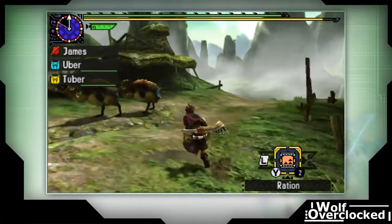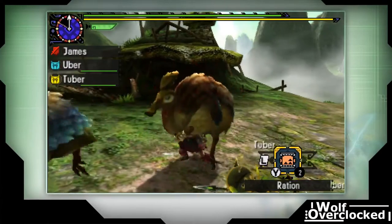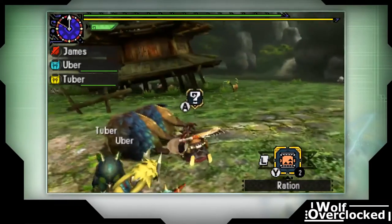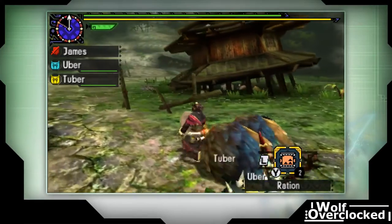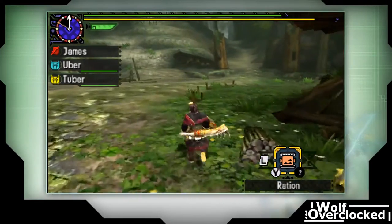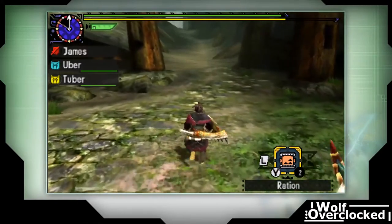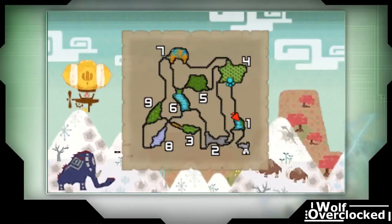Well, it wouldn't be me making a video if I didn't make a complete hash of it. We picked up the egg — no choice but to deliver it. I think the game prioritizes shiny drops first over carving, so you tend to end up picking up the eggs because I think they count as shiny drops. That's fine though — the quicker we get the eggs done the better.